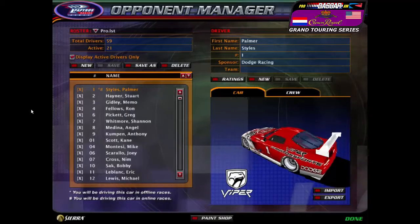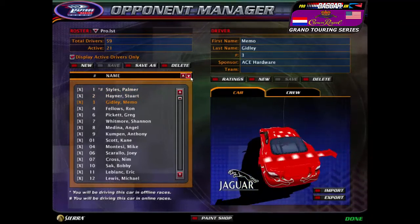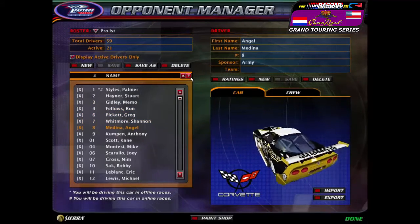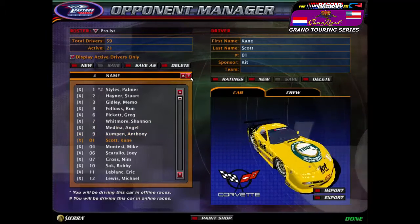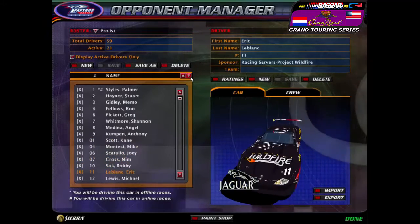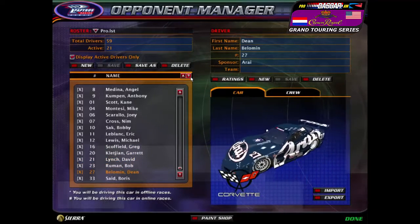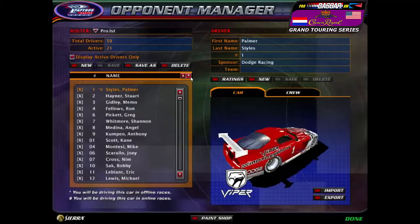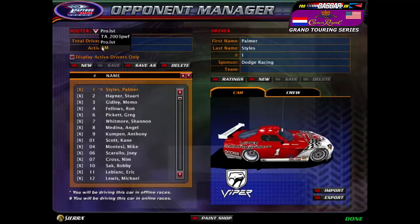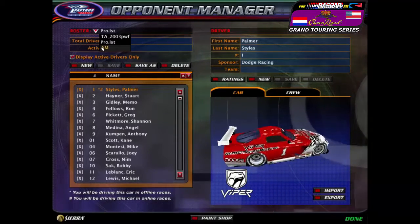Let's get these cars looked at. For the PRO class, you can pick from the following numbers: 1, 2, 3, 4, 5, 6, 7, 8, 9, 01, 04, 06, 07, 10, 11, 12, 16, 20, 21, 23, 27, and 33. These are the cars reserved for people that are well-known and have done well in the history of the M23 community.